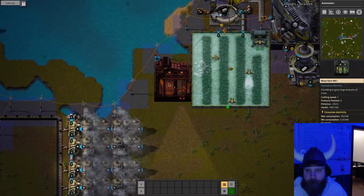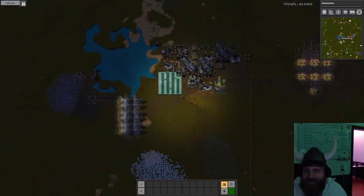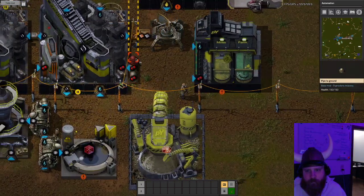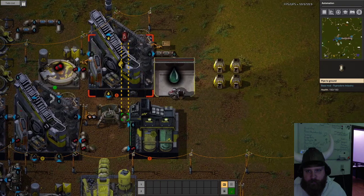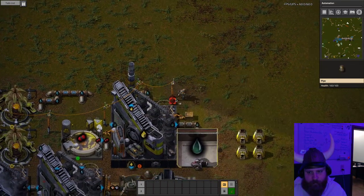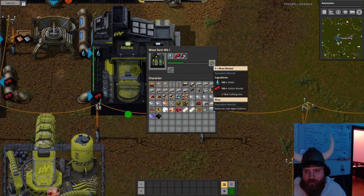Some moss. Goddammit. It's the CO2. Good thing we have some CO2 over here. Water. Yes. Make me some moss, please. This takes a while.